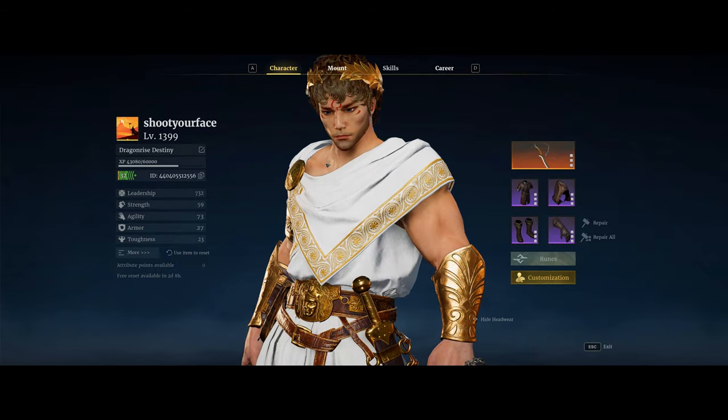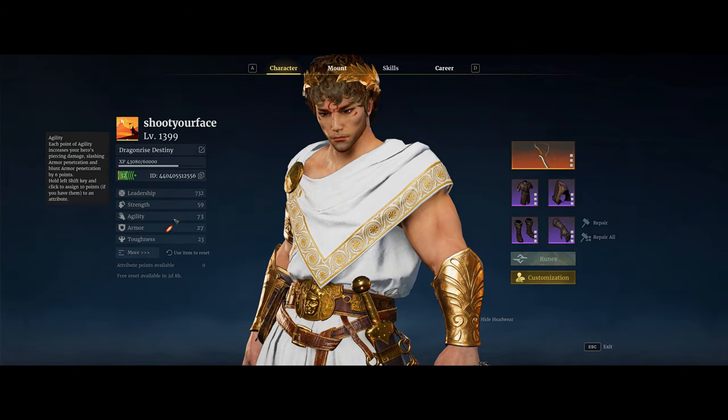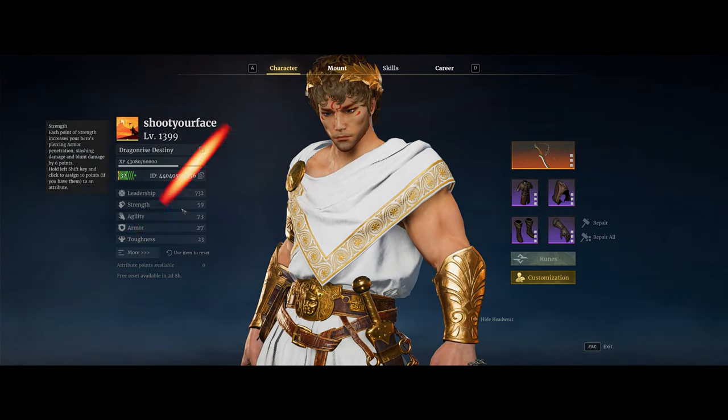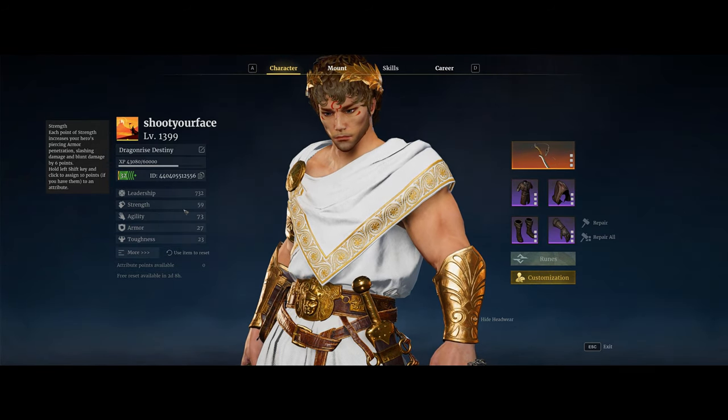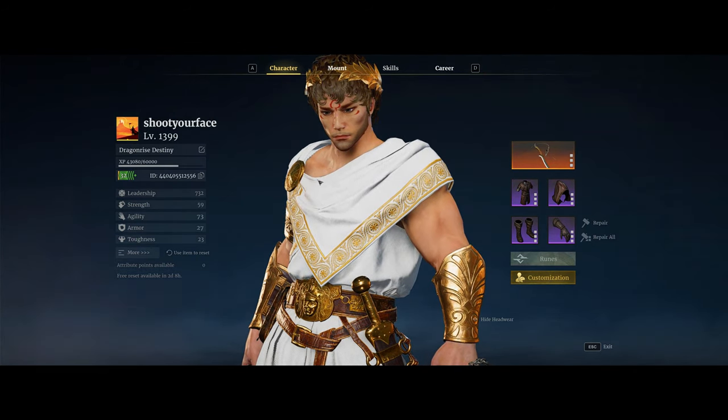For stats and skills, Chain Dart is relatively straightforward. For your stats, just go 50 into strength and 50 into agility. The reason is that your skills scale off both piercing damage and slashing damage, so splitting those evenly splits your damage between the two. You'll also want armor penetration for both piercing and slashing, which is why you do a little of both. I'd recommend going 50/50, though you can go more into slashing if you're focused on single-target damage.